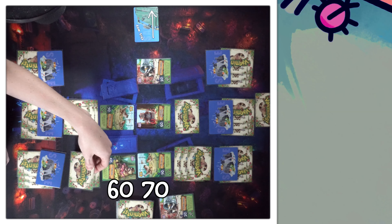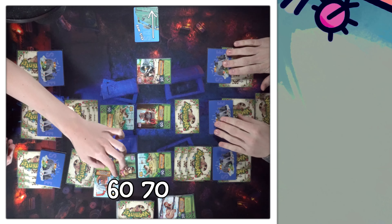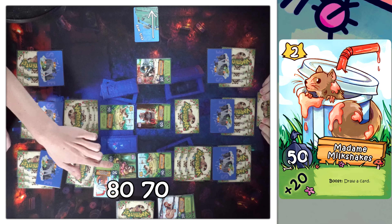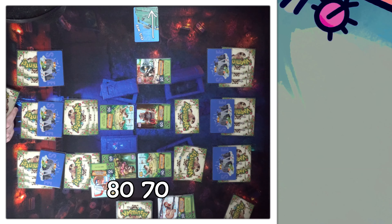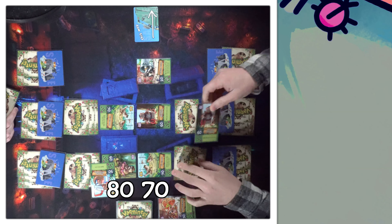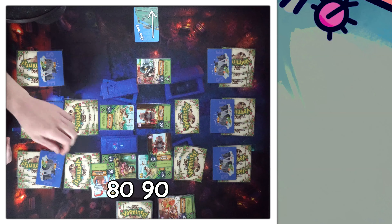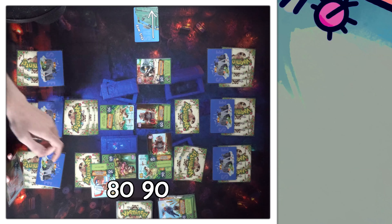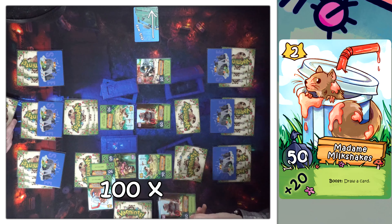I will pass. Since this is the first time we're boosting, you have to pay a backup to play a boost. I'll play Madame Milkshakes — she gives plus 20 on boost and also has a boost ability that lets me draw a card. I'll go for the Chubby Renegade — so we're at 90 now. I will also back up again into another Madame Milkshakes. I have no more cards in hand, so I will lose this one. That's 100 to 90. The backups disappear; the varmints stay.